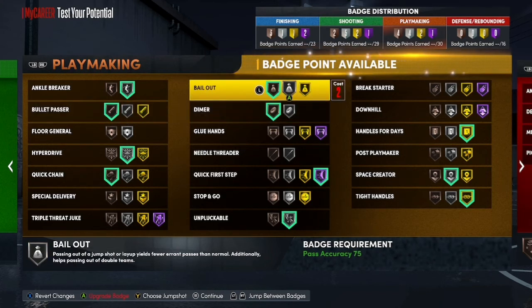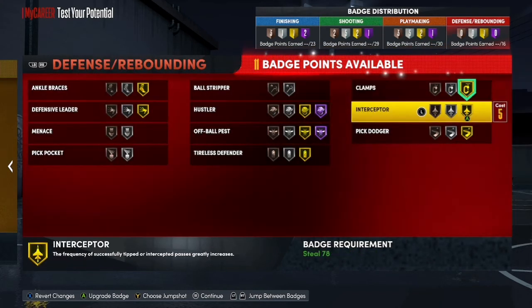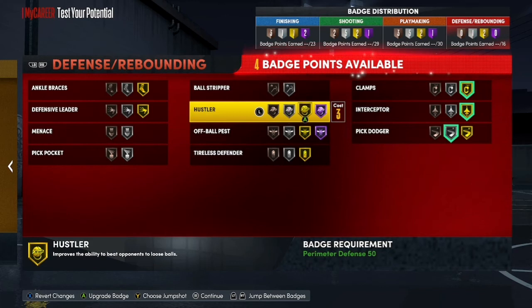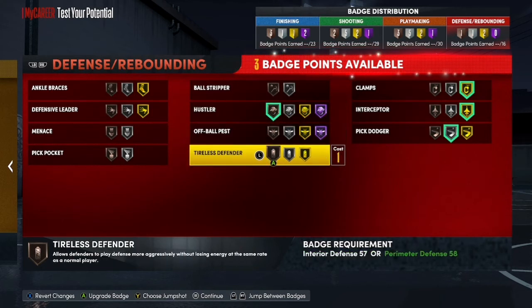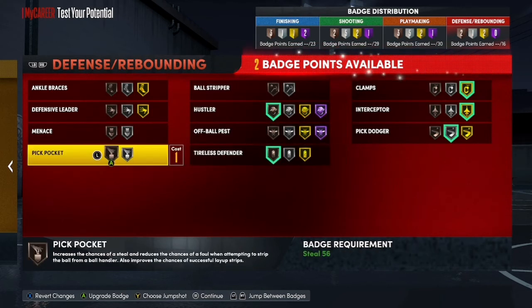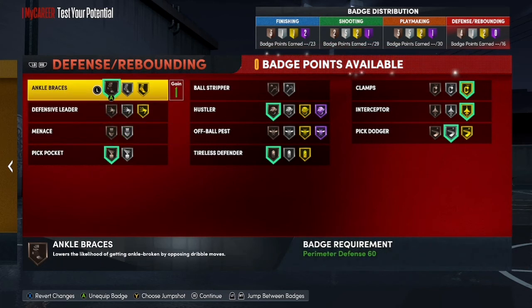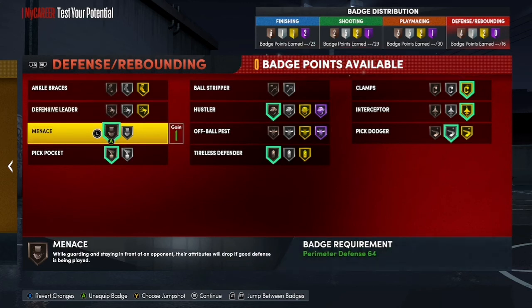Now the defensive badges — you know, clamps, interceptor. You could throw on a little bit of pick dodger, and probably hustler or a little bit of pickpocket on bronze, something like that. You could throw on stuff like ankle braces or ball strip — it's all up to you, whatever your preference is.